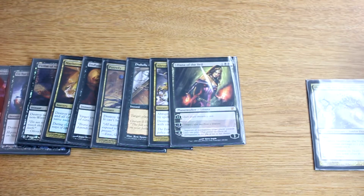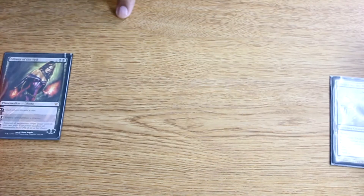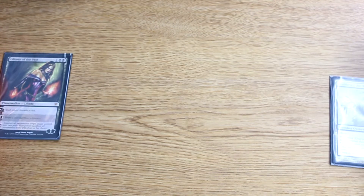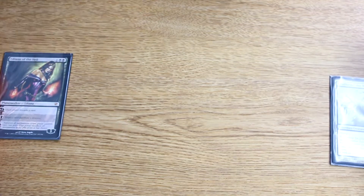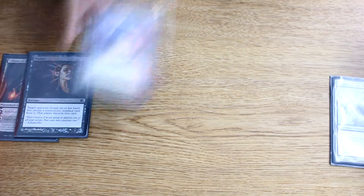I have discard spells as well — not more removal spells, excuse me — discard spells that go along with this. As I said, Liliana also serves as removal to kill off creatures, but her other purpose is to make them discard, and that's the mode I really like out of her. So I have a discard package in this deck, because it's always good to take out their best card. Doing a Duress, a Thoughtseize, a Hymn to Tourach, or an Inquisition of Kozilek to disrupt their plans is always good.